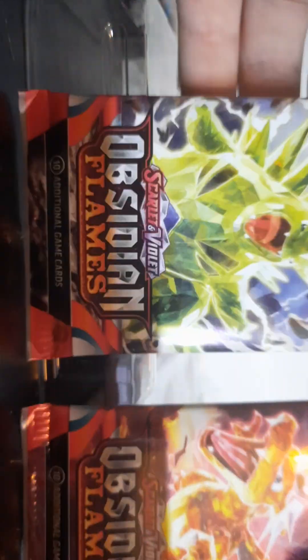We're going to take a look at the cards in a second. We have two packs of Temporal Forces, two packs of Paradox Rift, and two packs of Obsidian Flames. The only thing I am hoping for in this set is the Charizard. Let's hope we get that.